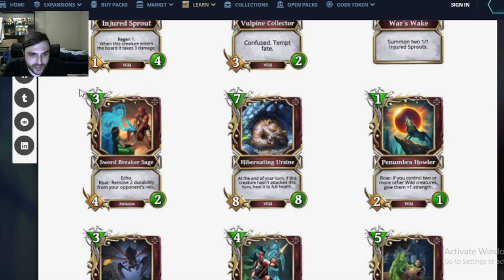Swordbreaker Sage: a 3 mana 3/2 Amazon with Echo Roar. Remove 2 durability from your opponent's relic. If this wasn't Nature, the card would be way more exciting. Nature has so much relic removal, most of which is way better than this card, so no need to talk about that anymore.